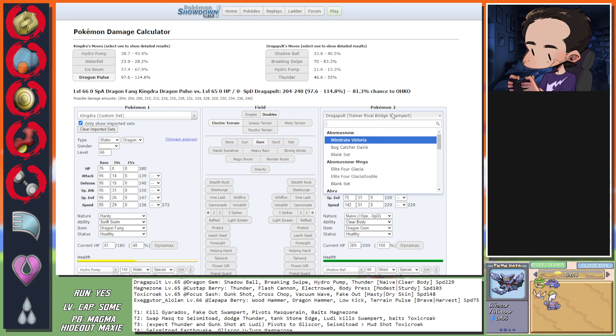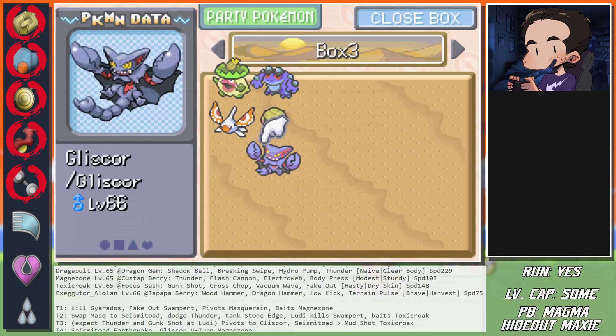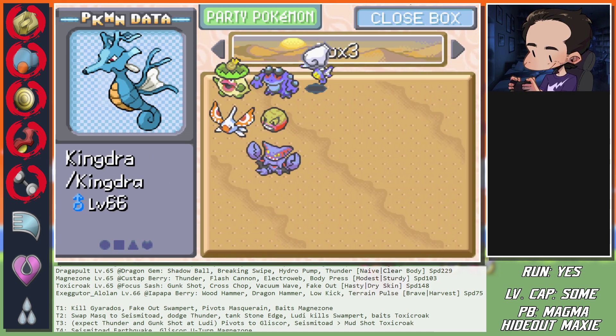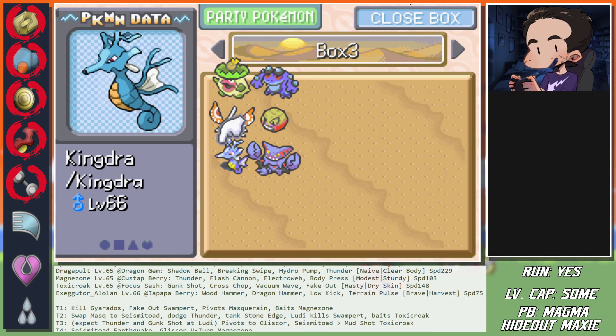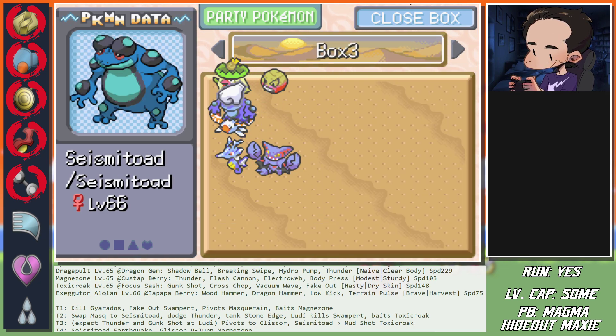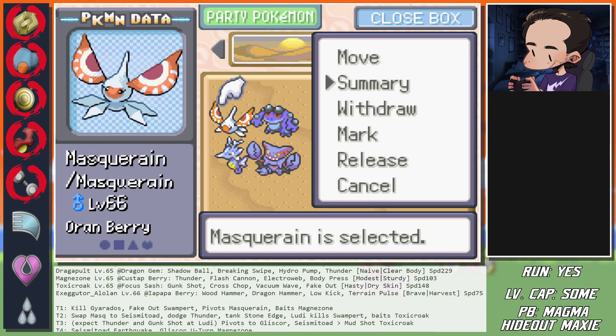So we need to play like that and assume she goes in order. If it's always by order, how does that change the plan? We're two thirds in - we just need to figure out the rest. Turn one: Electrode Volt Switch, fake out Swampert, pivot into Masquerain, gets a minus one on Swampert that guarantees Stone Edge, baiting Dragapult, pivoting Masquerain to Seismitoad, dodging Thunder from Dragapult, and tanking Stone Edge.